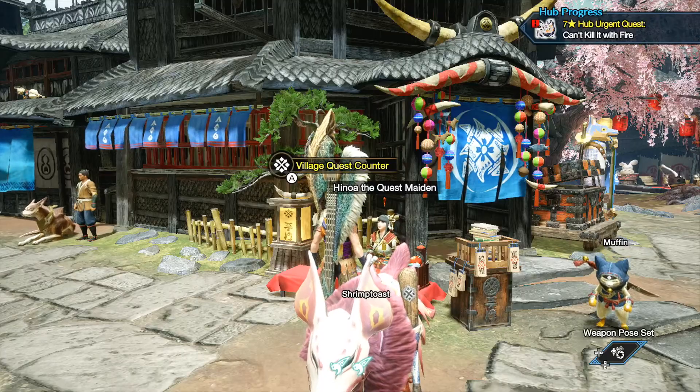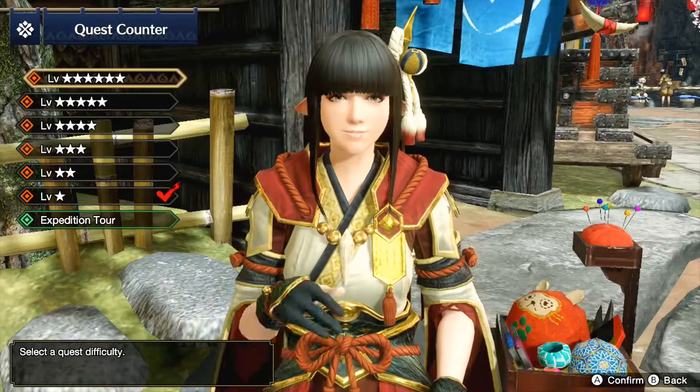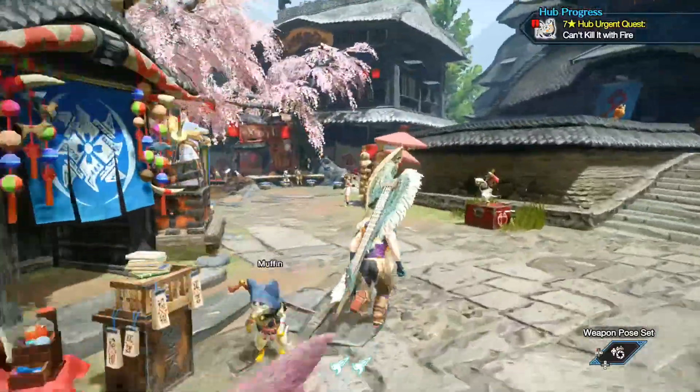If you don't see an upsurge of mining outcrops on your expedition list, you can quickly go to the village quests and then go to the one-star Roly-Poly Lanterns. You can finish Roly-Poly Lanterns in under a minute, and then go back and check the list again.